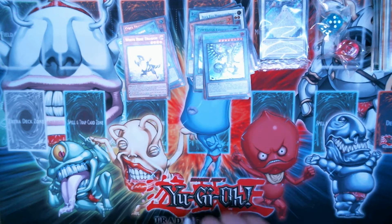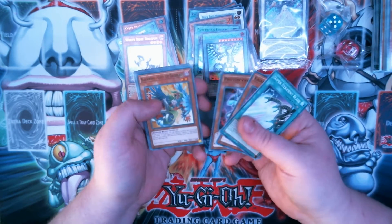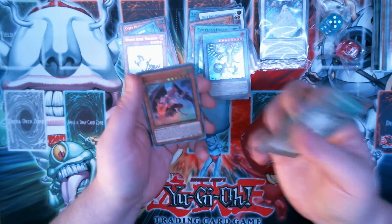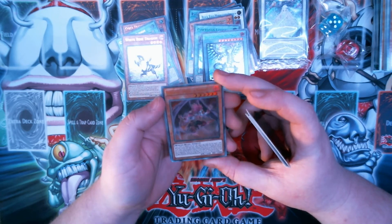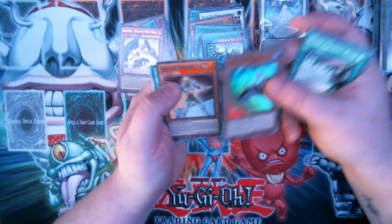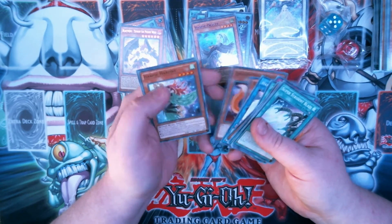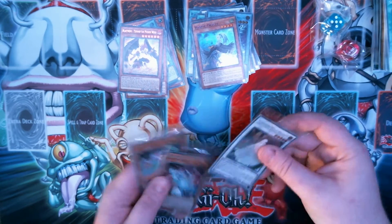Very last pack — let's see. Blackwing Simoon the Poison Wind — I think this one was really expensive for a while. Harpy Oracle, that looks cool, and Galaxy Knight. They're Harpy Harpas. So yeah, that was not bad.